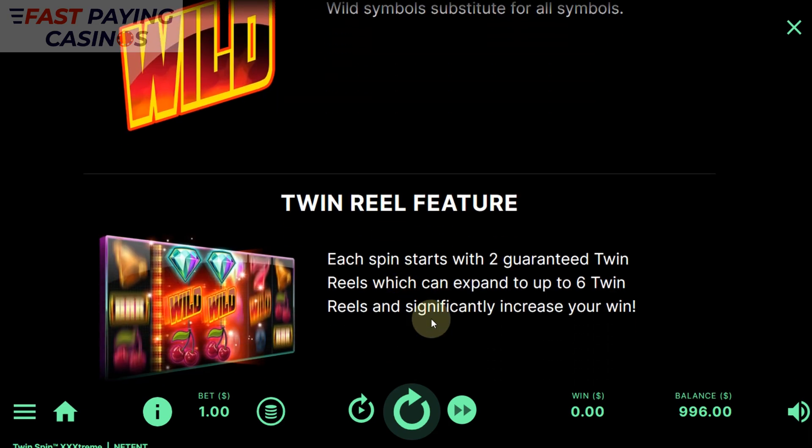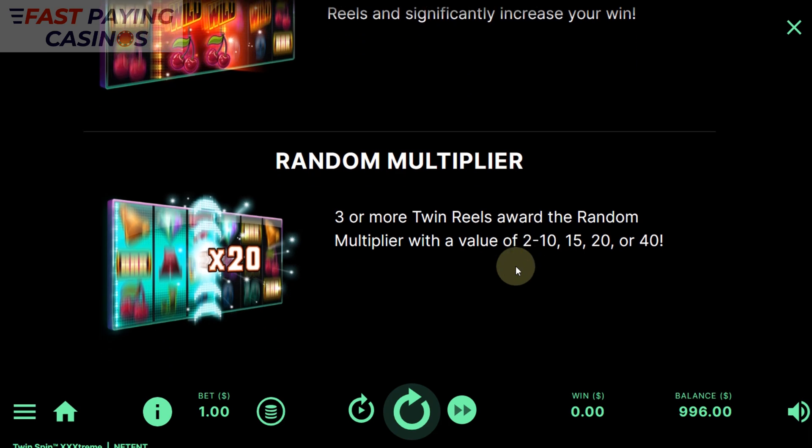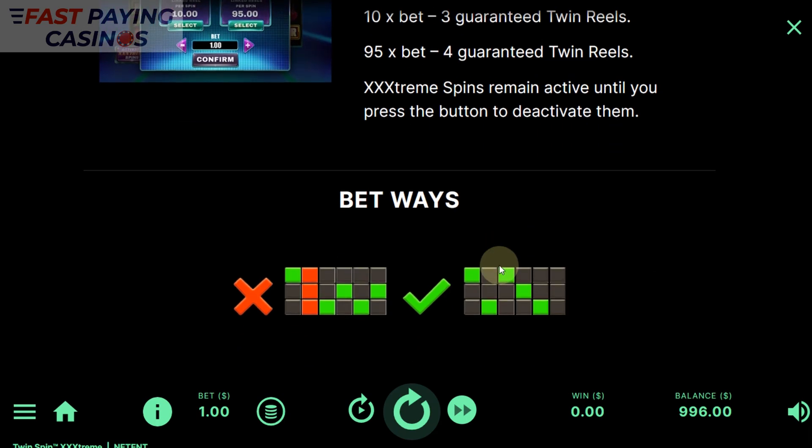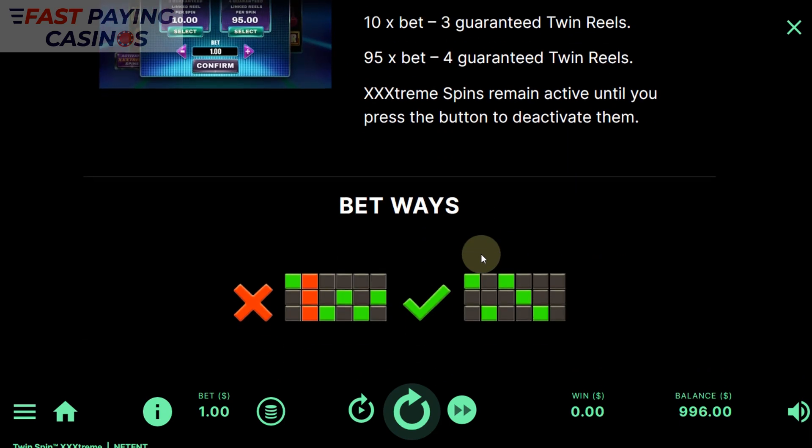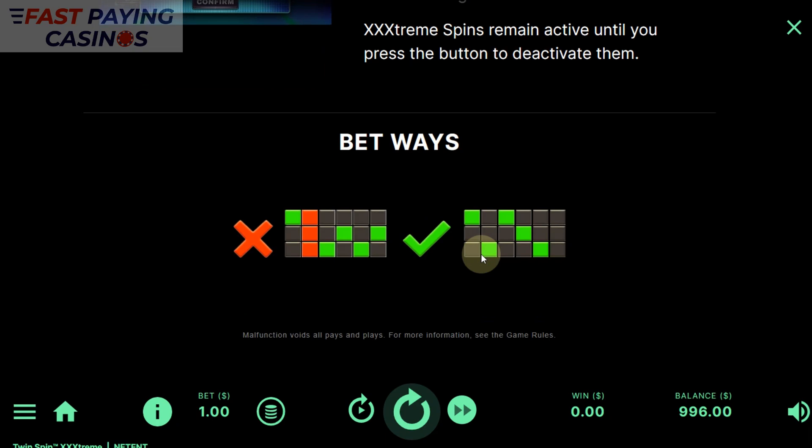You get a wild symbol — the wild symbols will only come on the last five reels, you couldn't get them on all reels on the original. You get two guaranteed twin wheels per spin. When you do get three or more twin wheels joining up, reels award a random multiplier of two to ten, fifteen, or twenty. So you now get multipliers. There's also an Extreme Spin feature — you can pay ten times your bet for three guaranteed twin wheels, or 95x for four. They remain active until you deactivate them, though I'm not sure you can do that in the UK.